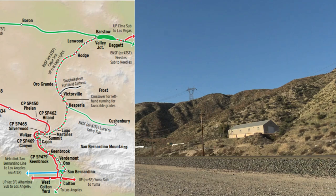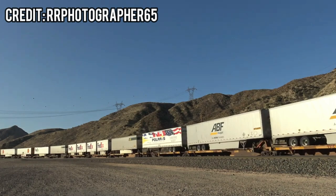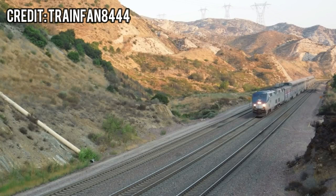Also known as the Cajon subdivision, Cajon Pass is a busy freight corridor traveling between San Bernardino and Barstow, spanning over 85 miles in length. Cajon, which is Spanish for 'box,' is a major box canyon in the San Bernardino Mountains formed by the San Andreas fault dividing two mountains to form this massive pass. It is a vital connection for freight trains traveling to and from Southern California, located 65 miles from Los Angeles. The main freight traffic is performed by BNSF, and this is BNSF's first appearance in Train Sim World.